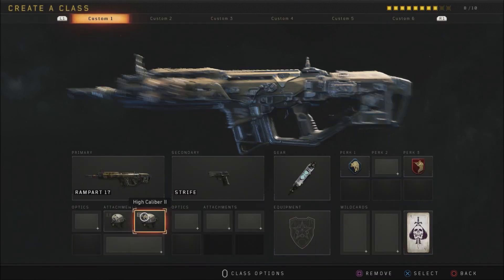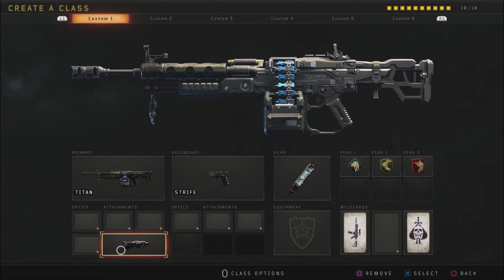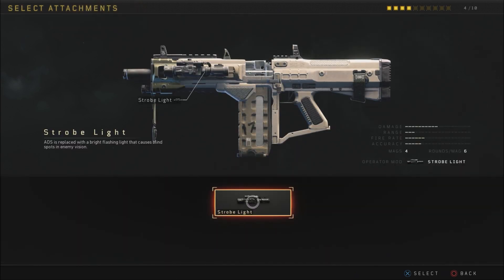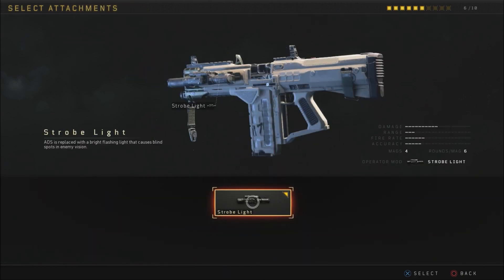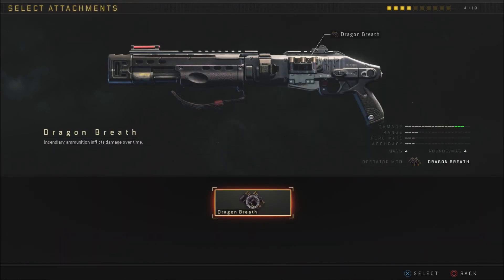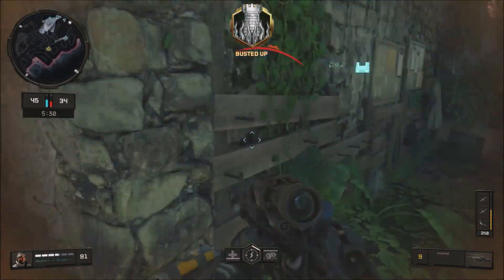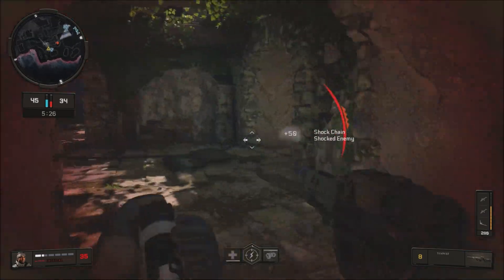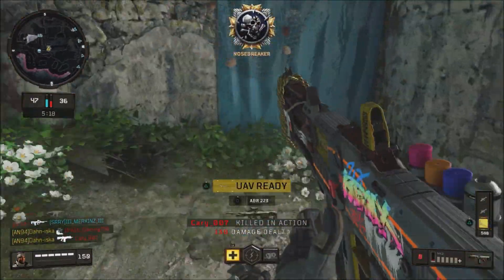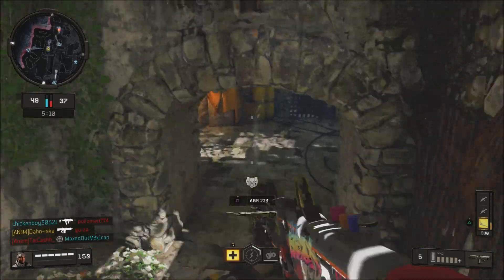Black Ops 4 also introduced Operator mods which change your gun in a big way. The Titan LMG has an oppressor mod that shakes the screen for enemies, making it harder for them to aim back at you. The SD12 shotgun has a strobe light mod which blinds people. Some of these attachments are pretty much required to have on your weapon if you want to compete. By adding these specialized attachments, they basically reduce your options and narrow things down, forcing you to use certain ones for your gun to be viable.